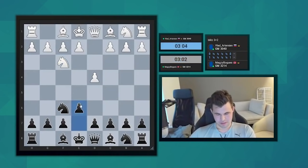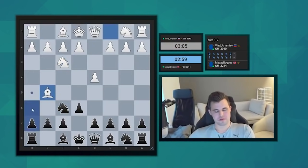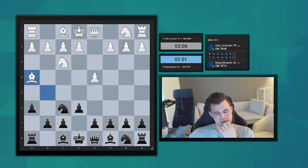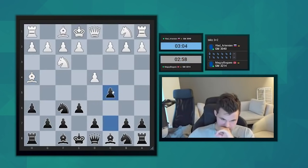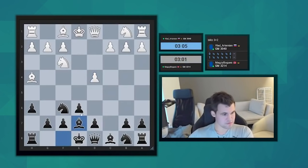Okay, let's go e6. Okay, Bishop g5. Just wanted to play a hedgehog type of position. Let's go c5 then. Trade on d4, b7.